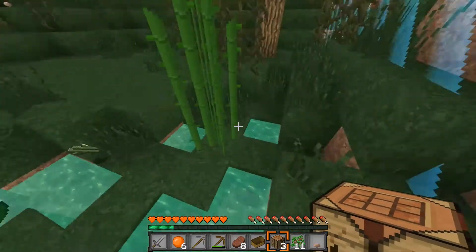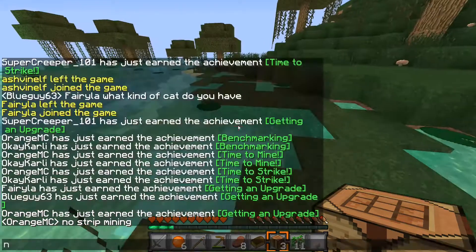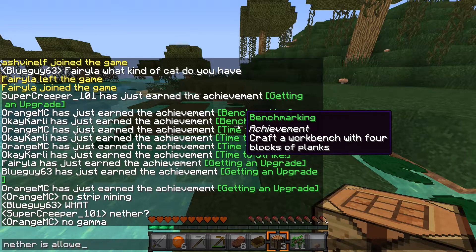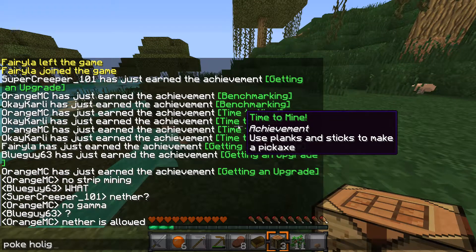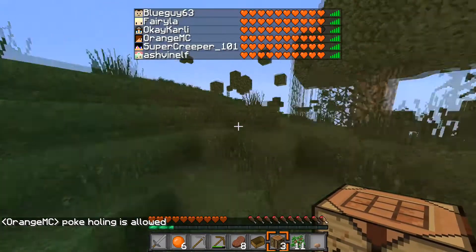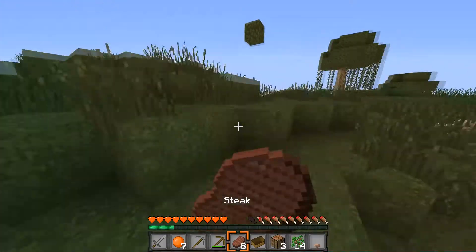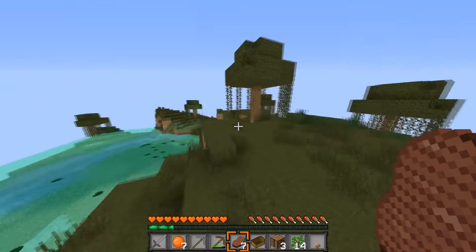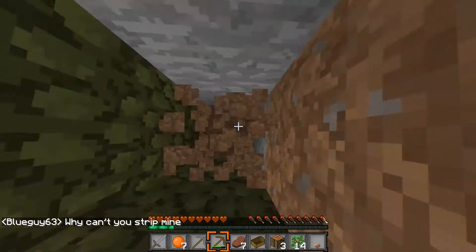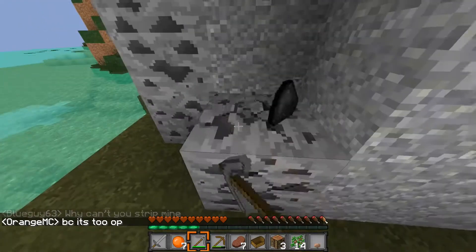It's just normal — there's no golden heads, sadly. No strip mining. Gamma all the way up. Nether is allowed. Pokeholing is allowed. Jacob, no strip mining — this is Jacob's first season. I don't think he usually likes strip mines in his games. It's not allowed because it's too OP. Just don't question it.